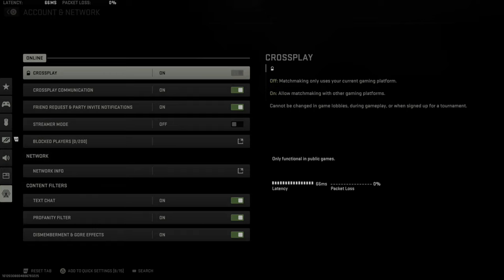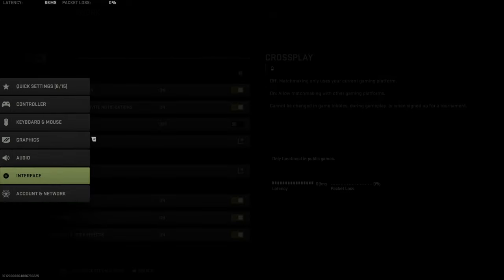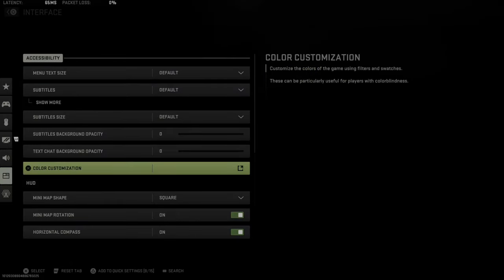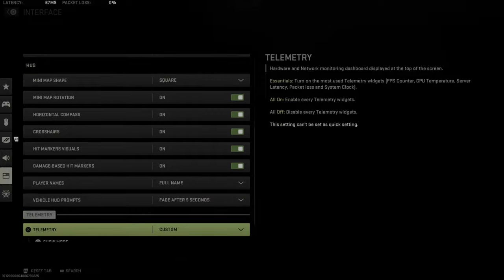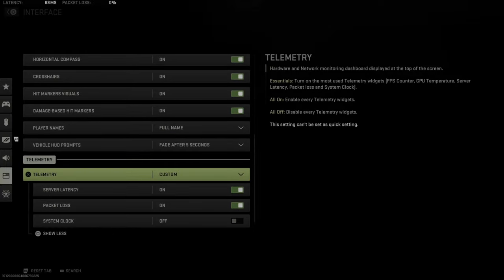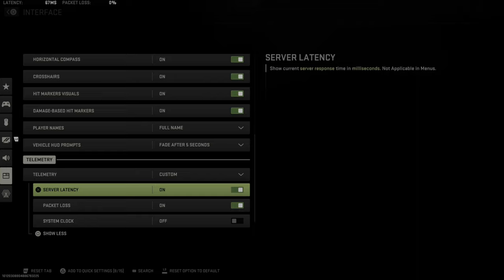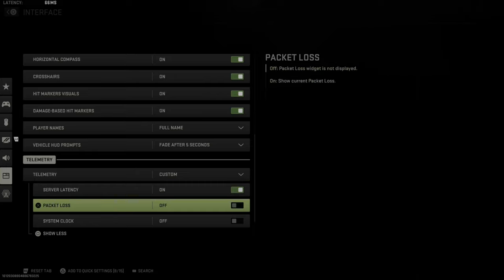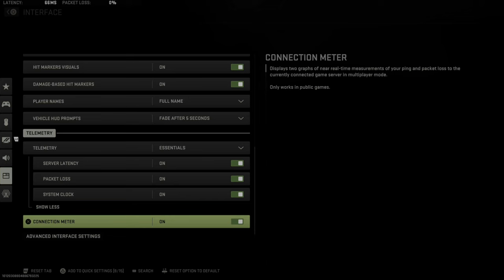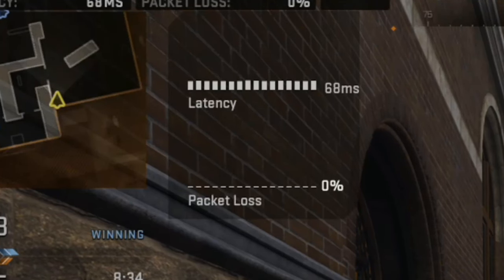To actually get it on your screen when you're playing, go on over to Interface under Settings, then scroll on down until we get to Telemetry. Here it is — we can go to Show More and we can see we have an option to turn on Server Latency, then Packet Loss, System Clock, and then we have Connection Meter.